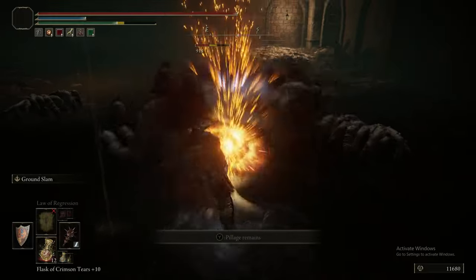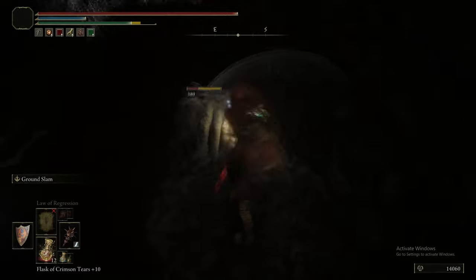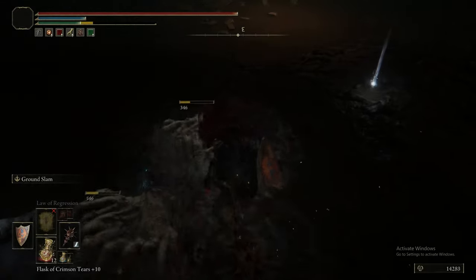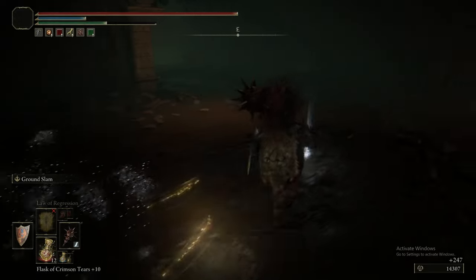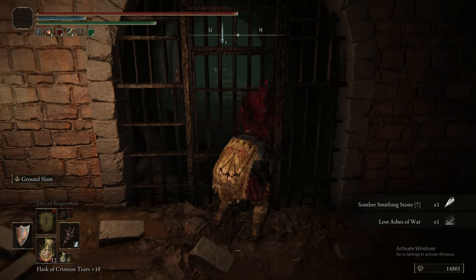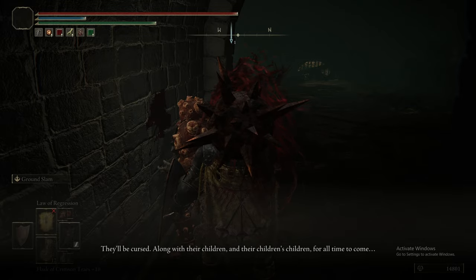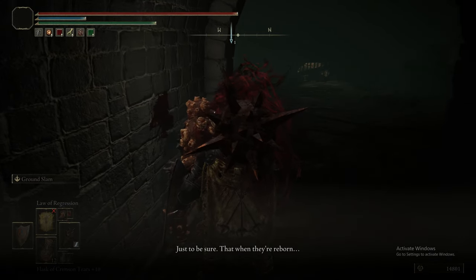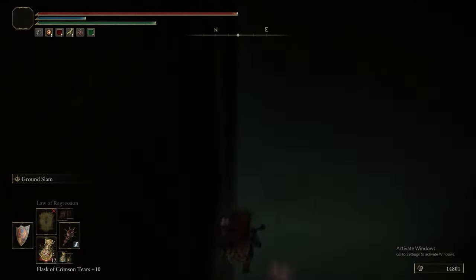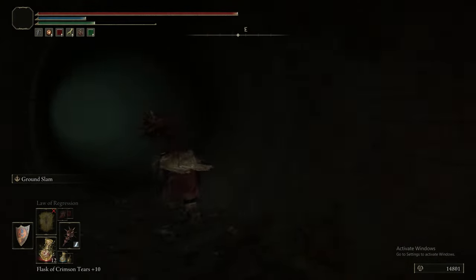What you saw us do there was take a wide angle around that hidden hand. You're able to get the jump on the hand - if you were to go straight for the item, it would just grab you. But if you can do some charged R2s you can actually stun the hand, and then it's just not a problem. We used the sewer jail key to open up this bit, and now we're going to speak to the Dung Eater because he gave us the key earlier in the guide. Then we head back down and there's another hole in the wall leading to more sewer.